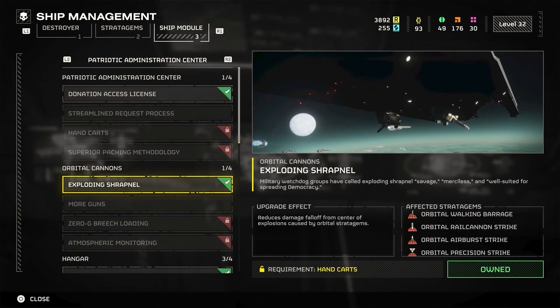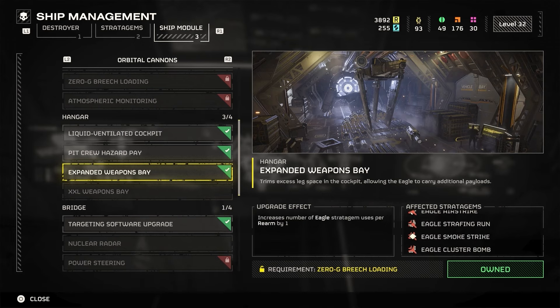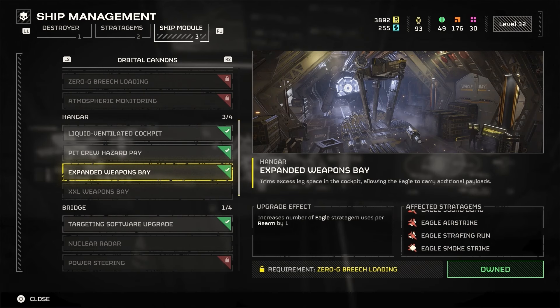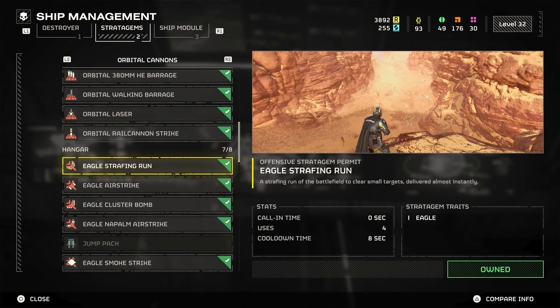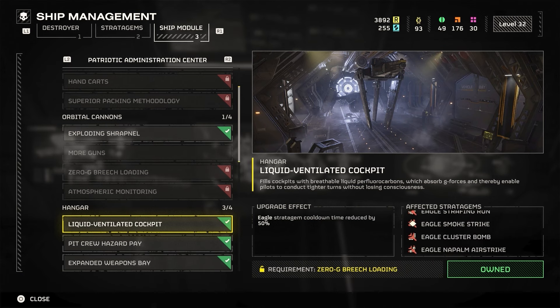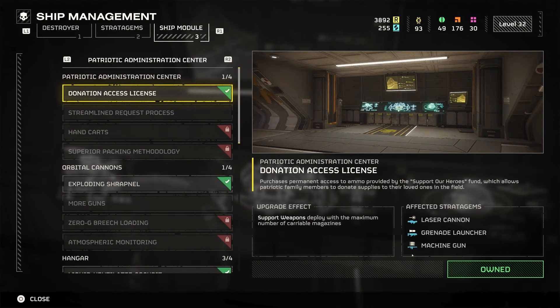You also have ship modules within ship management, which you can use to upgrade your orbital strikes or Eagle strikes and get more uses out of them. For example, the Expanded Weapons Bay trims excess leg space in the cockpit and allows the Eagle to carry additional payloads — so I can carry two 500-kilogram bombs instead of one. This applies to airstrikes, cluster bombs, napalm strikes, and strafe runs too. That's what ship modules do: they upgrade your stratagems to give you more uses.